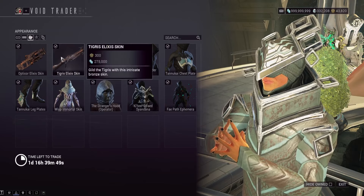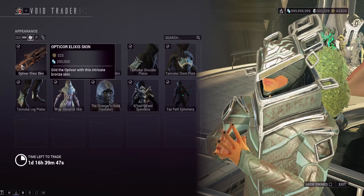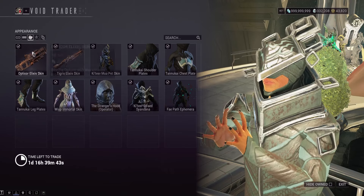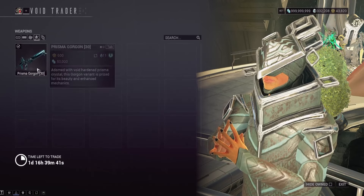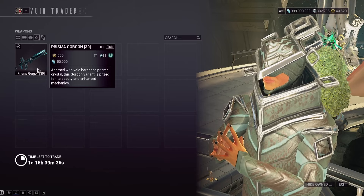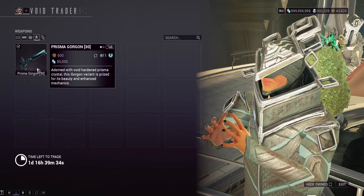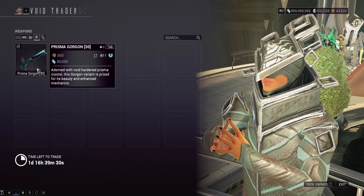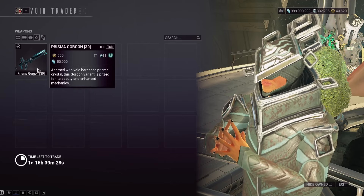We've also got Prime Expel Corpus and High Voltage for rifles. Moving on to appearance stuff — any of these skins look interesting, feel free to grab them. We've got the Tigris and the Opticore Elixir skin with Immortal and some other stuff too. For weapons, you've only got the Prismagorgon — there is a Prismagorgon in Karnon but it's not exactly the best in the game, and this costs 600 Ducats.